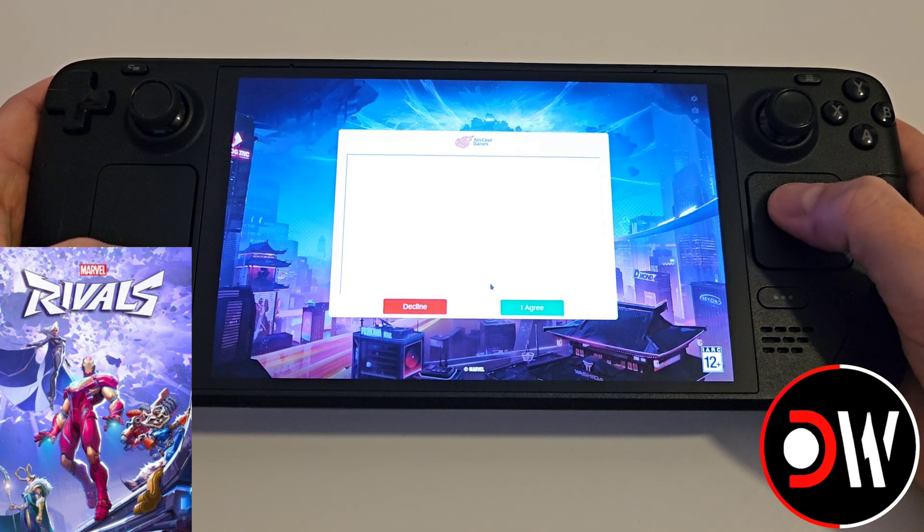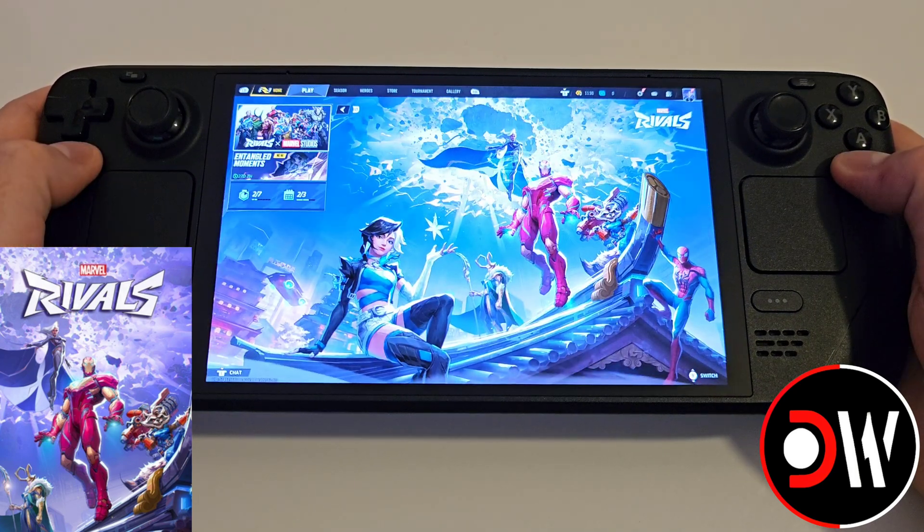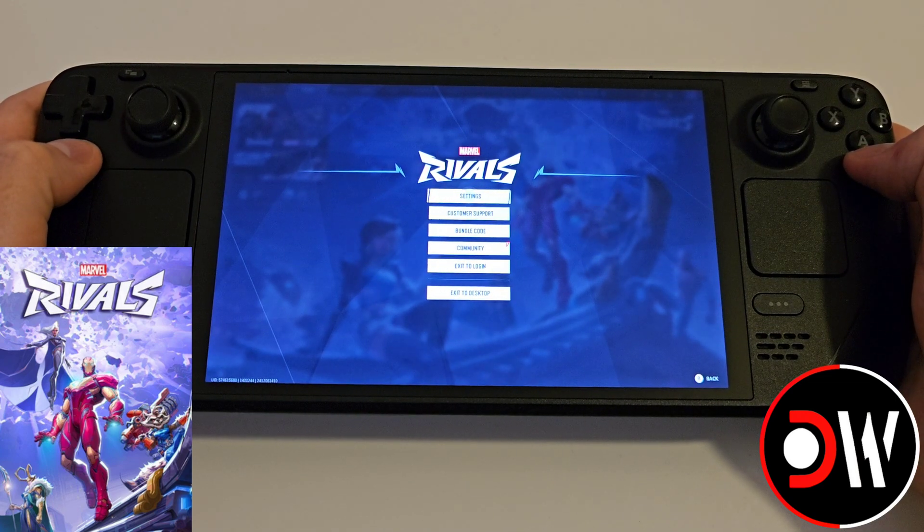We're going to see the NetEase agreement appear and we need to press I agree. Now once we're on the main menu successfully, we can press Start and go back to Gaming Mode.